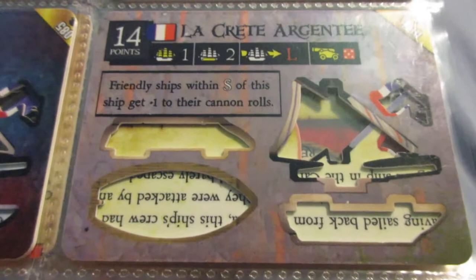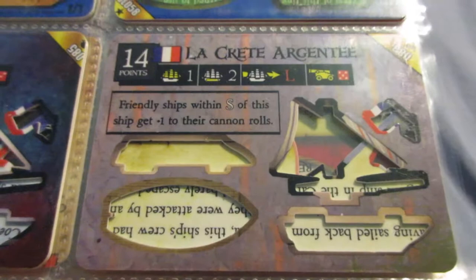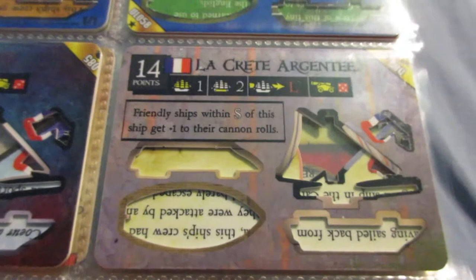You might be wondering why this ship is so expensive - the ability is pretty much the only reason. WizKids over-costed this ability - it's just ridiculous. And they also put it almost exclusively on One Masters. So as we'll see in a couple other videos in this series, you'll see similar ships that are just awful because of the ability. It makes them arguably the most unusable ships in the entire game.